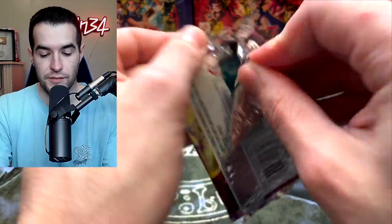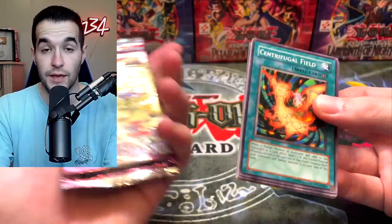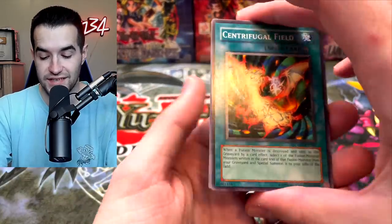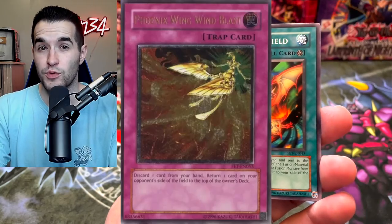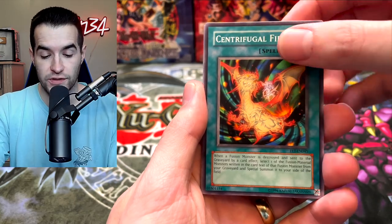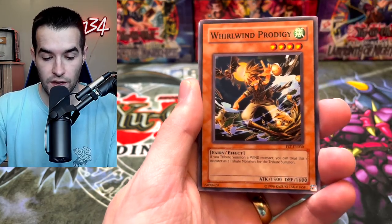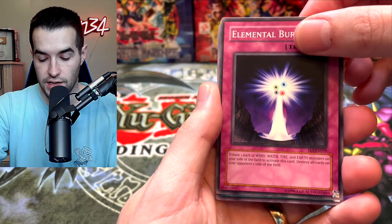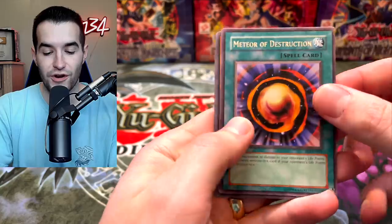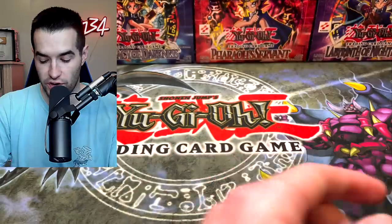Now we have Flaming Eternity. If we pull the Sacred Phoenix, even if it's an ultra it's unlimited, but who cares — an Ultimate Rare would be insane. There are so many awesome Ultimate Rares in here, hopefully we can pull one. I think Phoenix Wing Wind Blast is a retail ulti, which is really cool, so even if this is a retail pack we could get it. We pulled Warwind Prodigy, Metal Burst, Meteor of Destruction, Space Mambo, and Release Restraint.